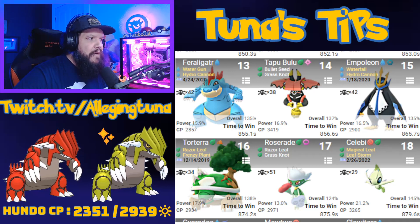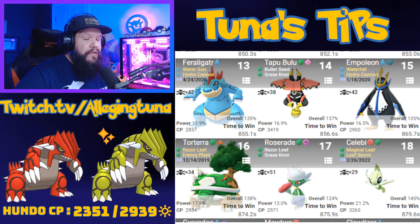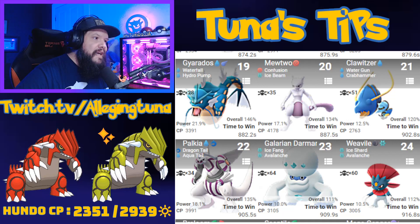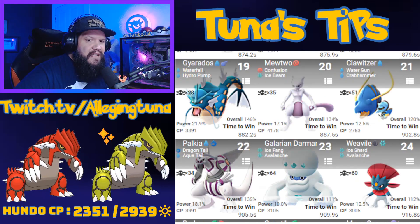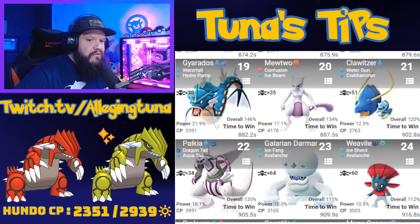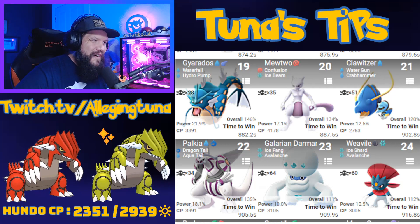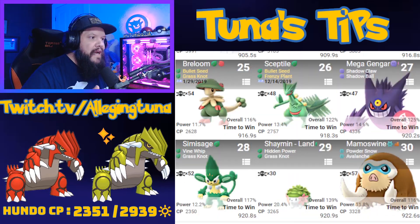Feraligatr is on that list — another Community Day Hydro Cannon user. Tapu Bulu makes an appearance at number 14. You've got Empoleon and Torterra on there as well, both with Community Day moves. Roserade, Celebi — if you manage to power up your Celebi to level 40 it could be fun to see one of those in raids. Gyarados, Mewtwo, Clawitzer.